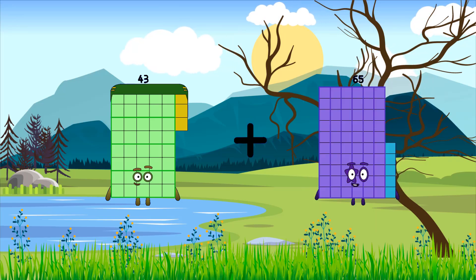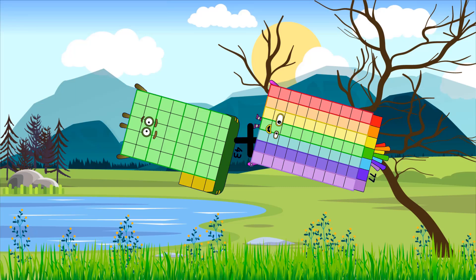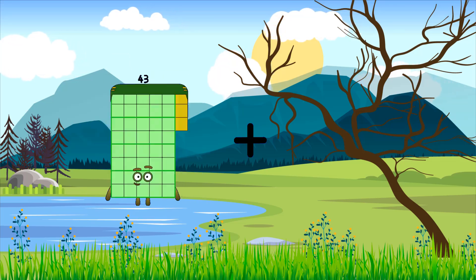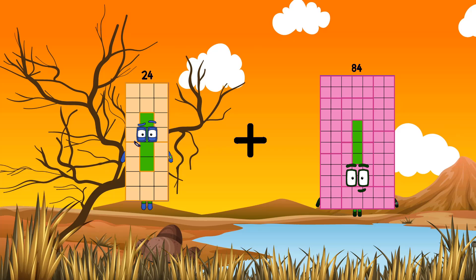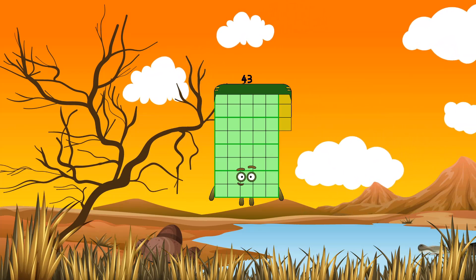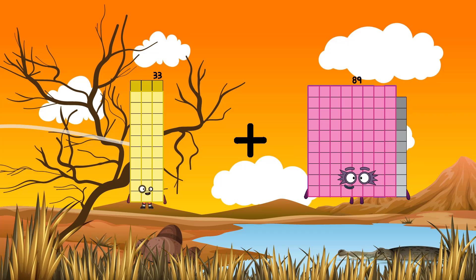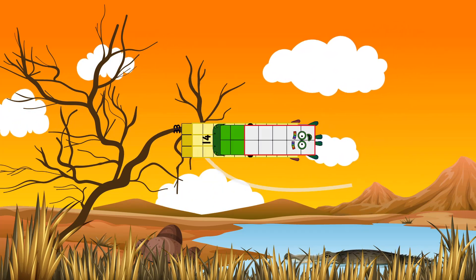43 plus 77 equals 120. 24 plus 19 equals 43. 33 plus 14 equals 47.